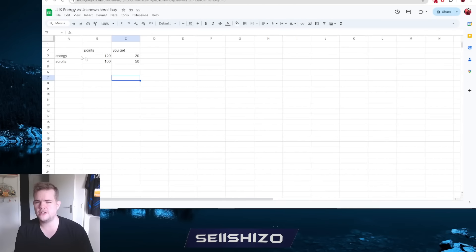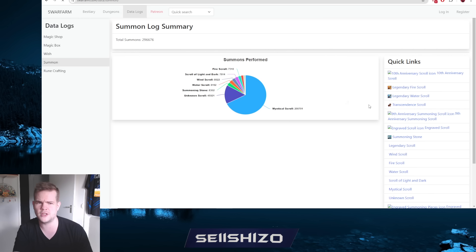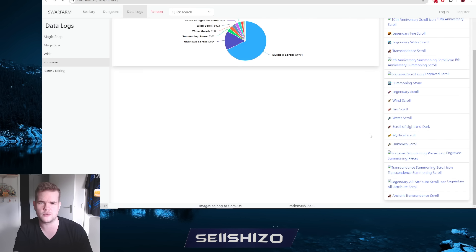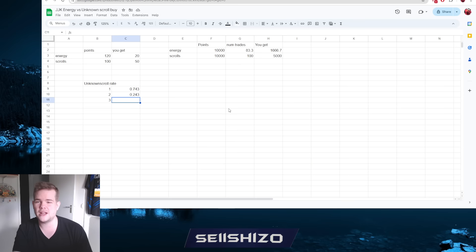The trade-offs are: for energy it's 120 points for 20 energy, or 100 points for 50 unknown scrolls. We'll assume a budget of 10,000 points for both. For energy, you can make 83 trades, giving you around 1,600 energy. For unknown scrolls, you get 5,000 scrolls. To translate unknown scrolls to energy, we check the summon rates in Summoners War Farm - data logs, summoning, unknown scrolls - and we get 74.3% three-stars, 24.3% two-stars, and 1.4% one-stars.